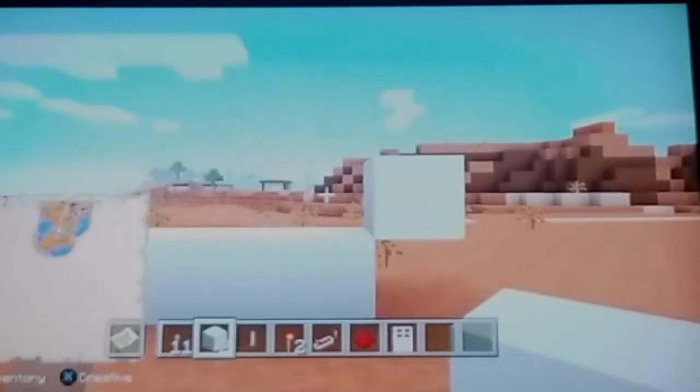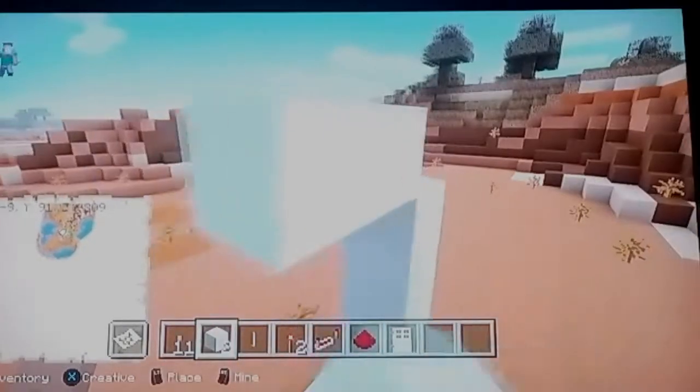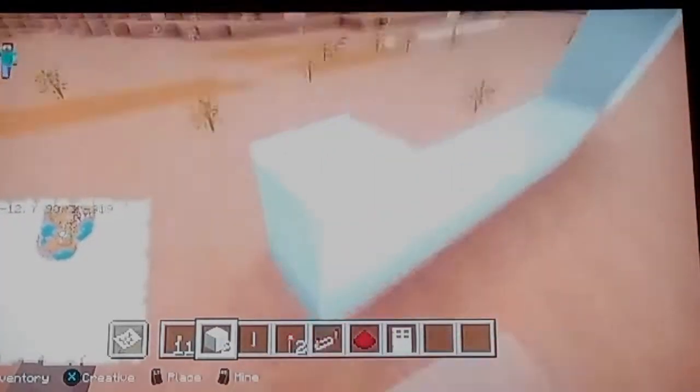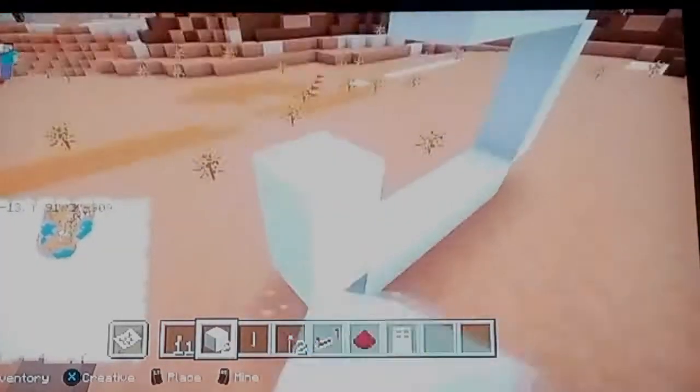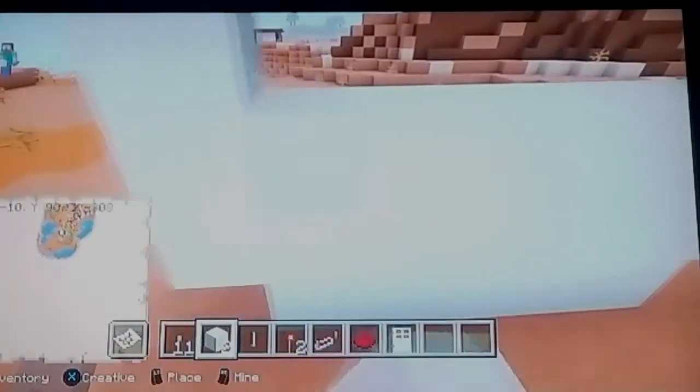Then you're going to come up three more spaces — one, two, three — and just go like that and continue the shape. You can customize it with your own concrete, but I think white looks more like a lock — like a giant vault lock, you know what I'm saying?